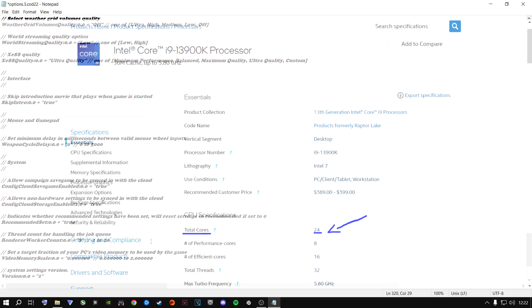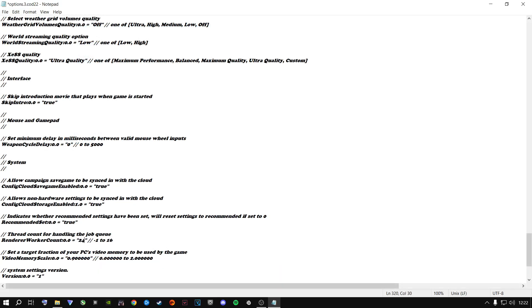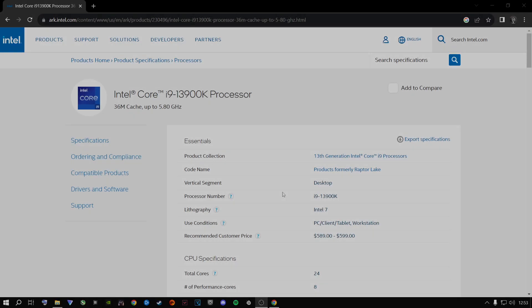If you have a 16-core CPU or higher — for example a 24-core — you do not put 24 in there. Even though I said to put your total cores, the highest value this field accepts is 16. So if you have 16 cores or higher, for Ryzen or Intel, put 16. This can change your gameplay experience by a lot — up to a 30 to 40 percent increase in FPS and stability.